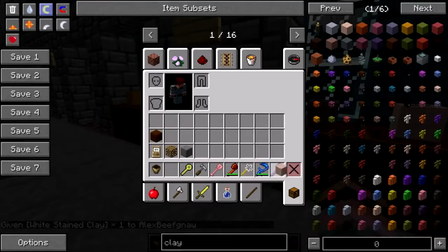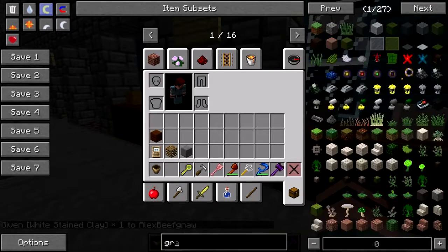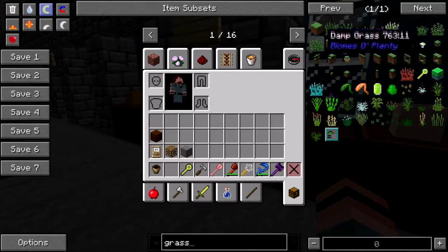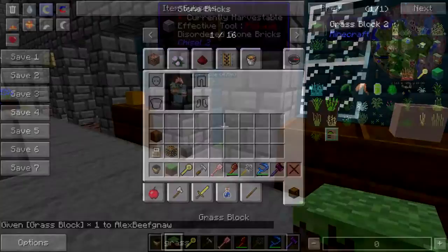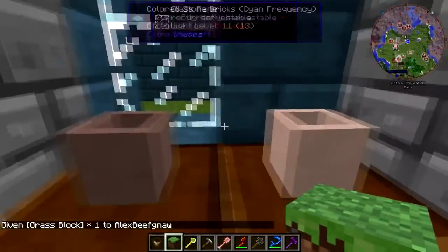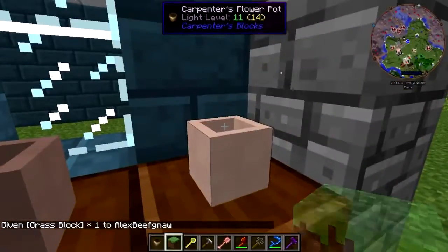There are no rules. We do what we want. Give me some dirt. Does grass work? Long grass. Smoldering grass would probably — yep, probably definitely. Oh, there we go. Grass works. Good.